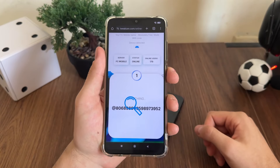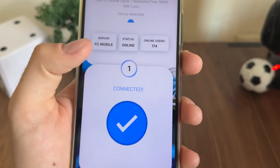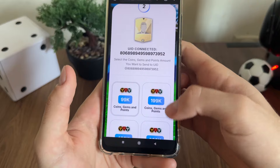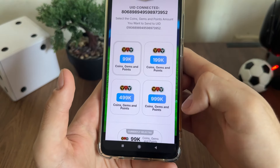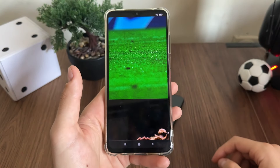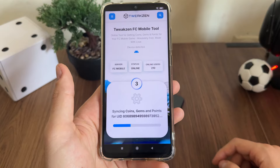Let's click continue and wait a little bit — it's searching for our account. Nice, as you can see it was connected. The second step is to select our coins, gems and points amount. I will go with maximum and click continue, so let's wait for the third step.